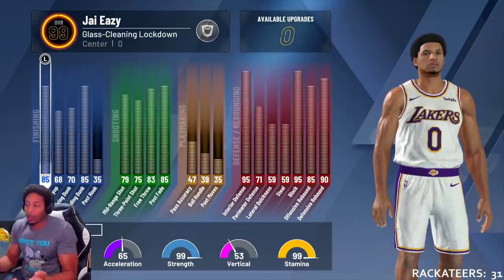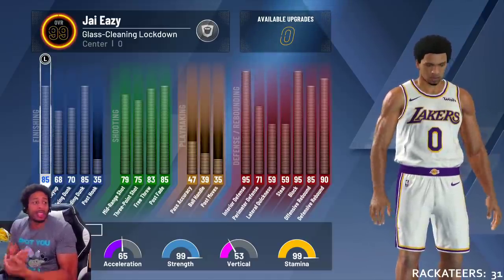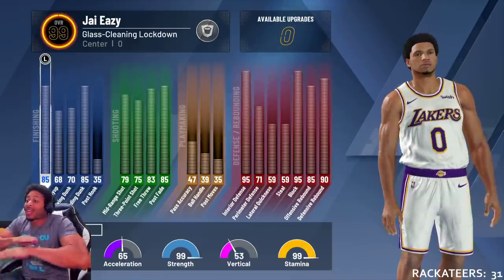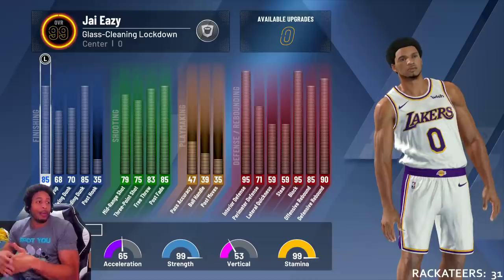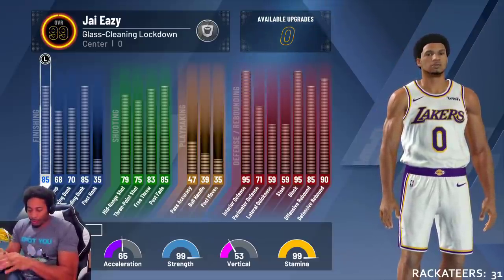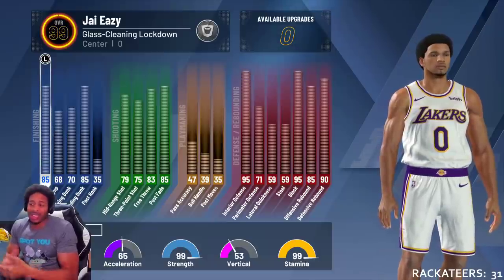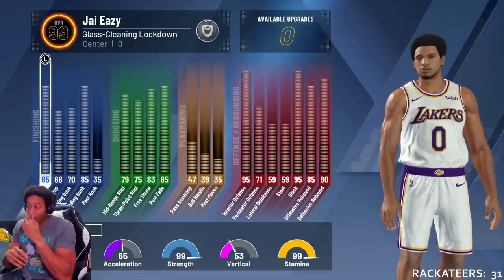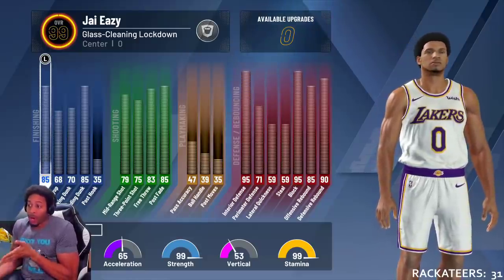Unless I was doing a post fade and they screwed me over — if I caught the ball and shot a mid-range, it was money. My three-point shot is a solid 75. If somebody's got Pulse General it's a 79, and if the dimer bumps it over 80, I'm good. Free throw 83, post fade 85 — and yes, I can hit post fades.